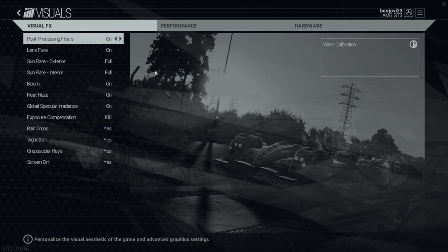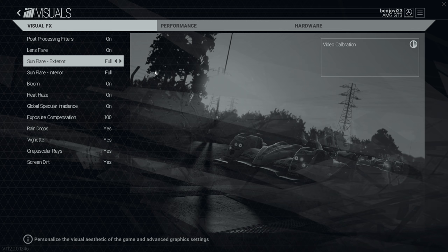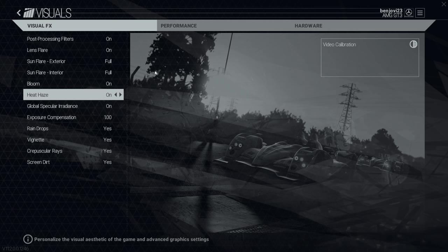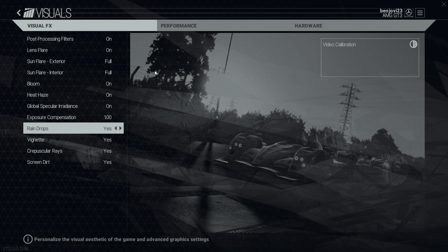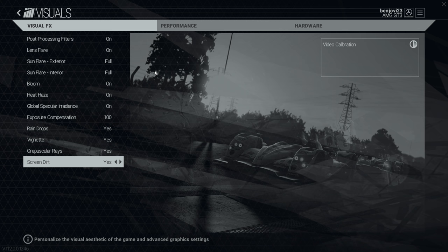Visual effects has post-processing filters on. You've got lens flare on, sun flare exterior on full, sun flare interior on full, bloom effects for lighting on, heat haze effects for the car on, global specular on, exposure compensation on one, raindrop effects on, vignette on, and rays on as well as the screen.